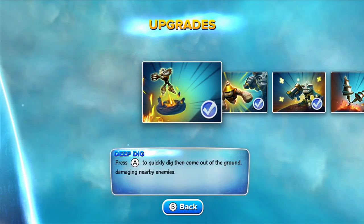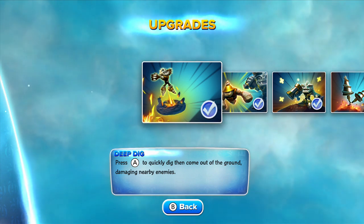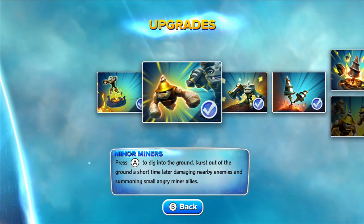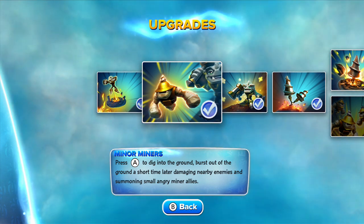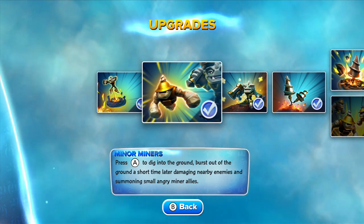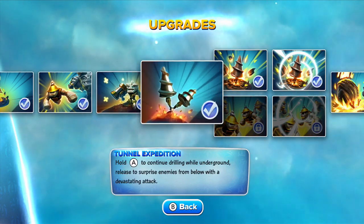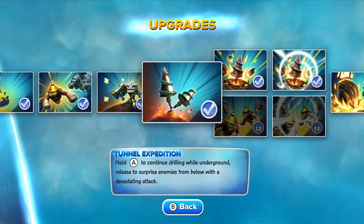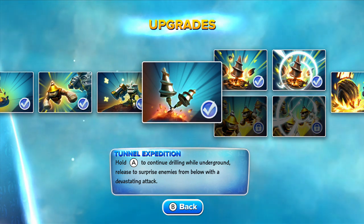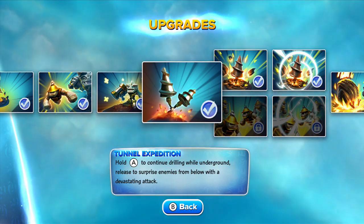And then the bottom. We've got Deep Dig — press A on the gamepad to quickly dig, then come out of the ground, damaging nearby enemies. Minor Miners — press A on the gamepad to dig into the ground, burst out of the ground a short time later, damaging nearby enemies and summoning small, angry minor allies. And then we've got Tunnel Expedition — hold A on the gamepad to continue drilling while underground, then release to surprise enemies from below with a devastating attack.